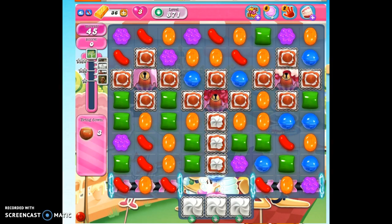We have 45 moves to do a lot of work. We have to get 90,000 points to get one star, and it's kind of rough to get our points on this one. We also need to bring down three ingredients, and this is even rougher because the ingredients are here, here, and here.